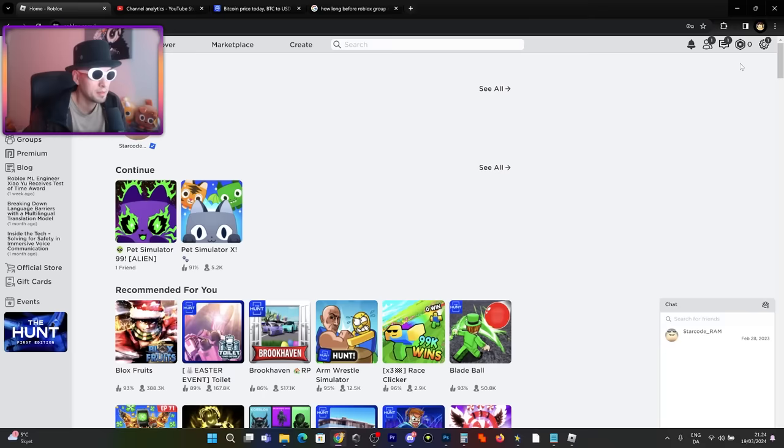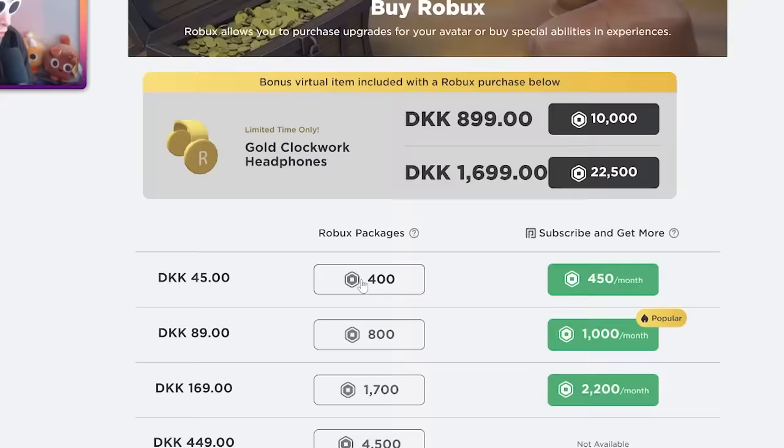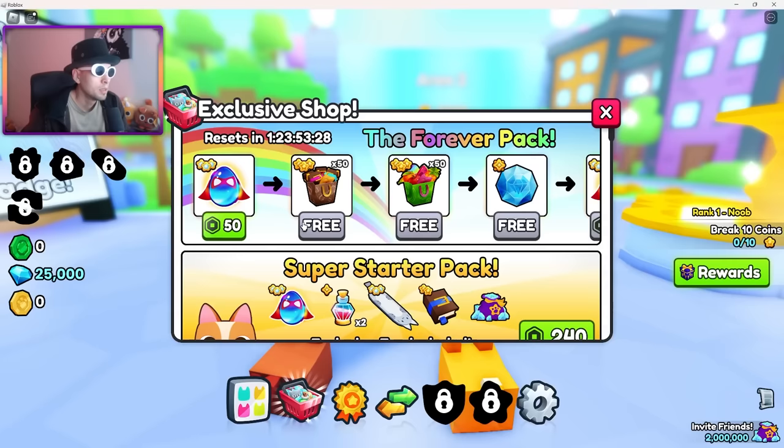What's the cheapest Robux I can get? You want me to spend 1,700? That's pretty much the same amount I have to pay for my speeding ticket, bro. This is like 250 bucks. 400 Robux is the cheapest I can get on PC. Then I might as well just buy the regular egg. Well, it was just to show you guys. Is there other ways I can get the cheap Robux?